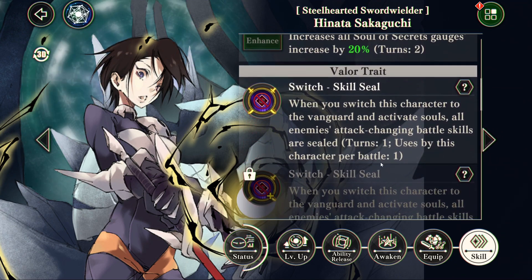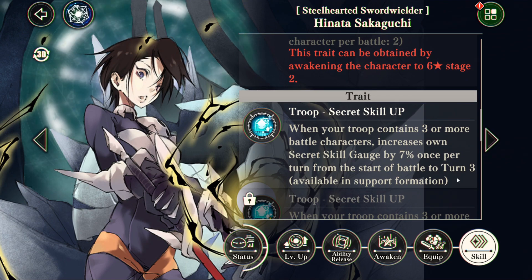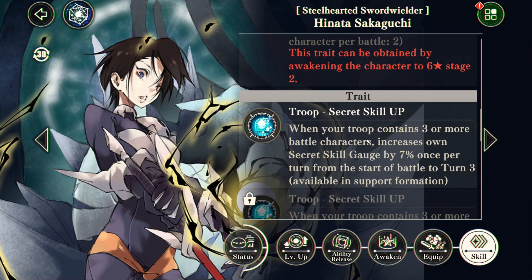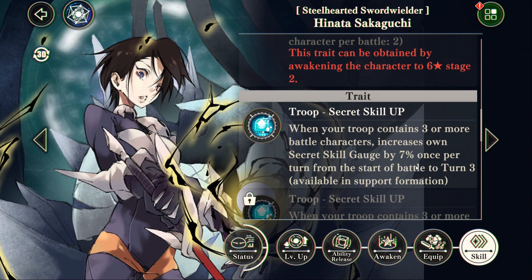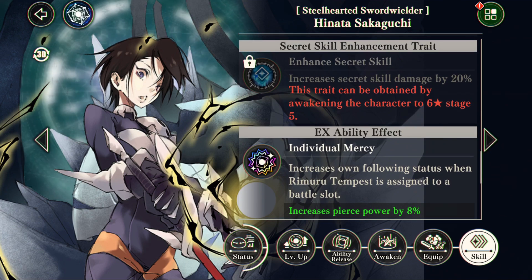Valor trait seals attack skills — could be useful. Her actual trait gives herself alt gauge for the first three turns, so in the beatdown battle we're going to take her into, she will get her alt on turn two regardless after sending six oranges, because she just gives herself an extra 14%, which is nice. Even the 7%, I think she'll get it. But let's jump in, because I don't have her maxed out.